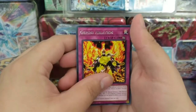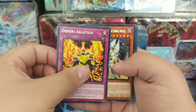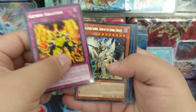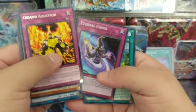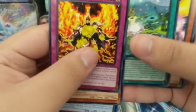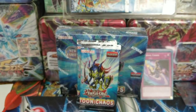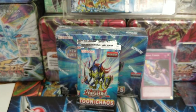Let's just get over it. Gemini Ablation, Black Luster Soldier — Envoy of the Evening Twilight, Eternal Chaos. Those are super rare. This is definitely not me because I didn't pull it like that — it's just bad packaging.